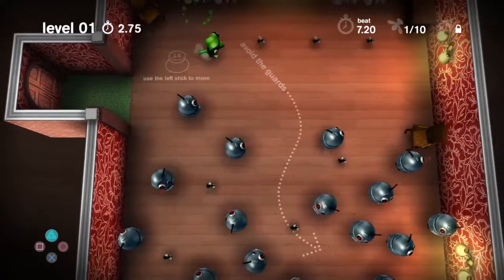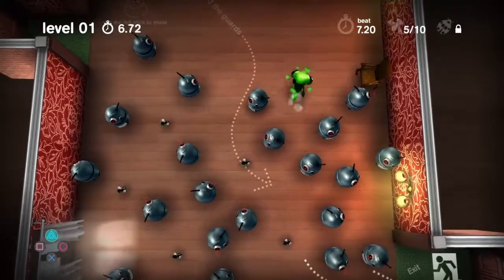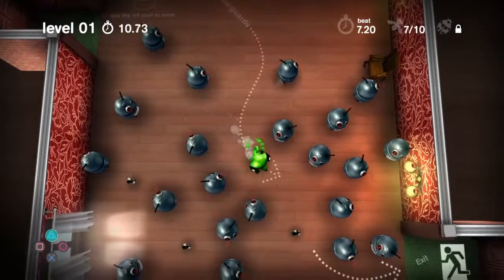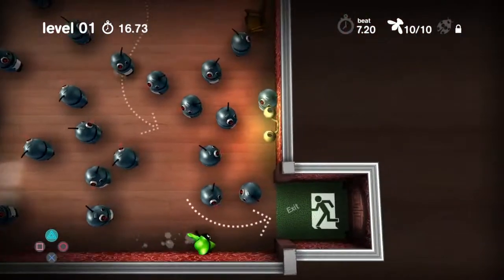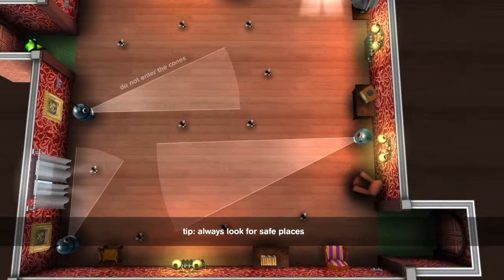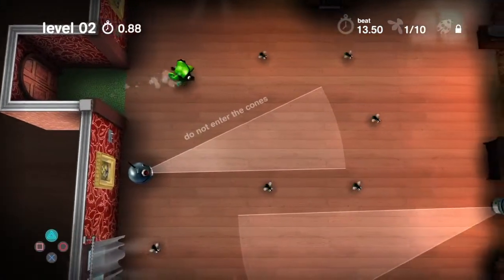Hello, this is just a quick review for Spy Chameleon on the PS4. It's free to download this month on PlayStation Plus. It's basically just like an overhead top-down view, kind of a bird's-eye view — like a puzzle game where you just have to get from one side of the room to the other or through the exit, but you can change your color.